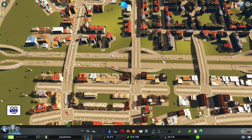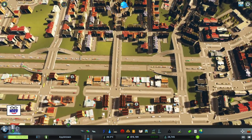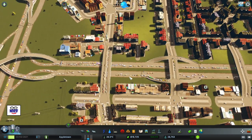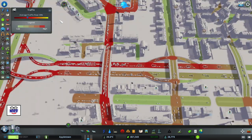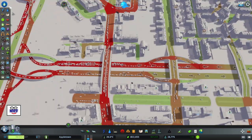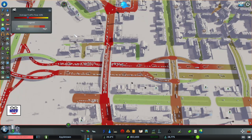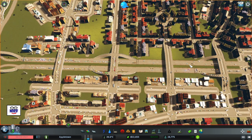I'm always wondering why we even have an interchange here, and why do we have a highway when it's just going to end here anyway? Perhaps all we need are some wide arterial roads. Let's take a look at our traffic — still at 39%, so that didn't do a lot. What else can we do to fix this? Still pretty red. I'm thinking of turning this highway into an arterial road — I don't really see the need for a highway here.